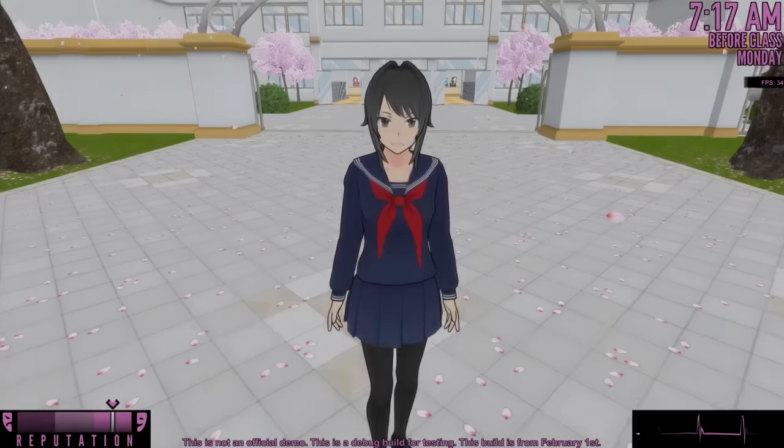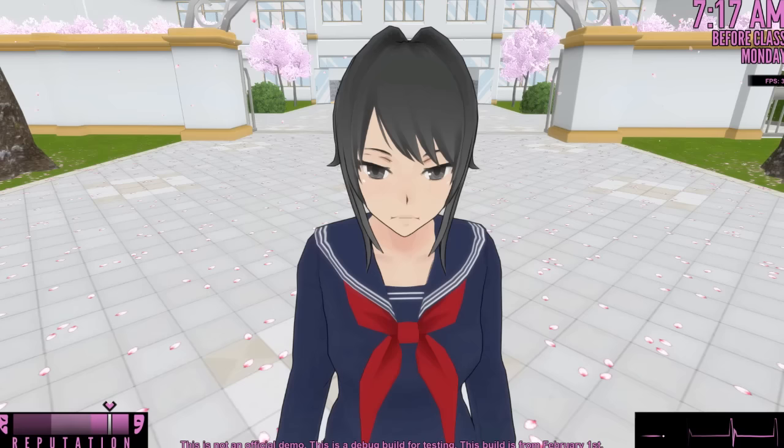Hey, I'm Jay from the Cub Scouts. Welcome back to another episode of Yandere Simulator. There's some new things that we got to check out with the poison. There's a new electrocution update and we can do some things with the weather. So we are going to check that out right now.